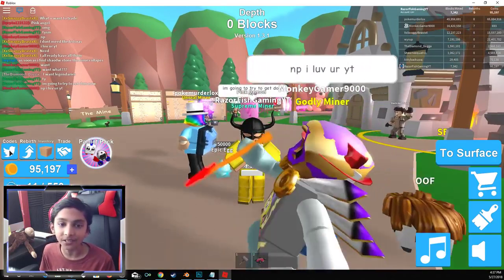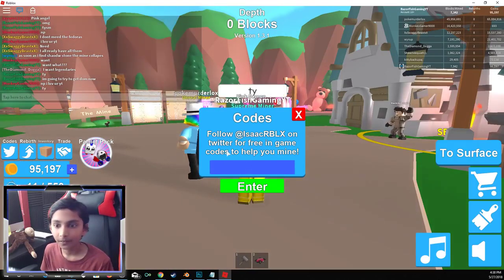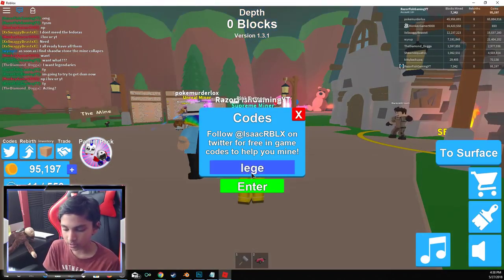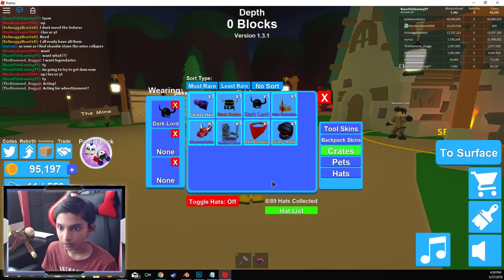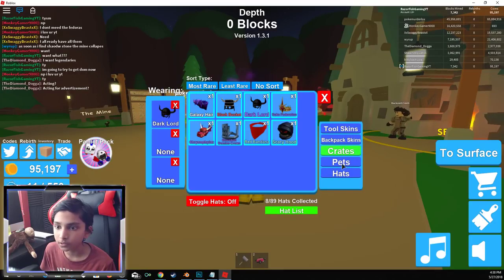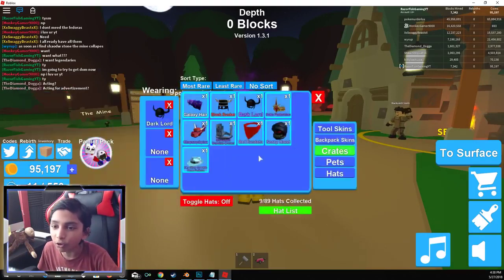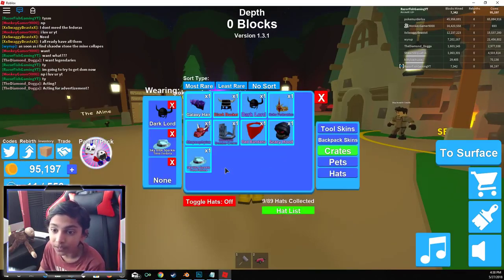Next one is Legendary Hat, and this will give you a legendary hat crate. Let's go type in Legendary Hat — there we go. And this will give us a legendary hat crate. So let's go to our inventory and let's go to crates — boom — a legendary hat crate boys, let's open this up. And then we get a sky blue sparkle time fedora. What does this do? Increases mining power by 125 and walk speed by 10.